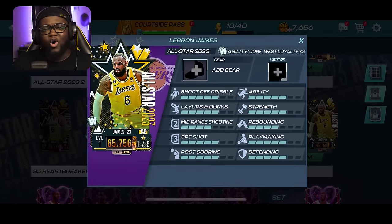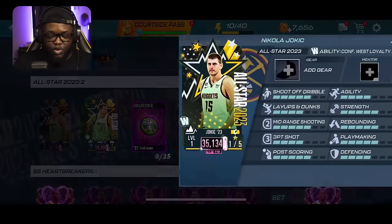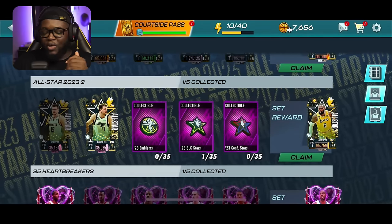The All-Star LeBron James card is what you get at the end of the set. In order to get it, you need five items: a Pink Diamond Jokic, a Pink Diamond Luka, and three other collectibles as well.